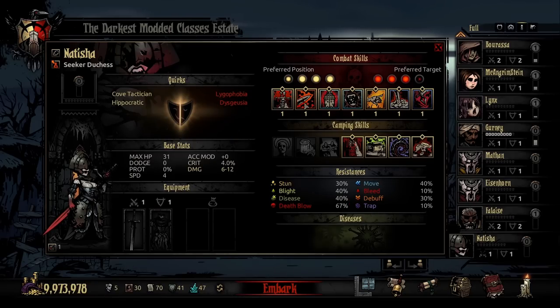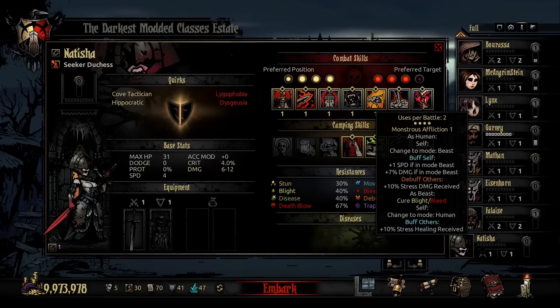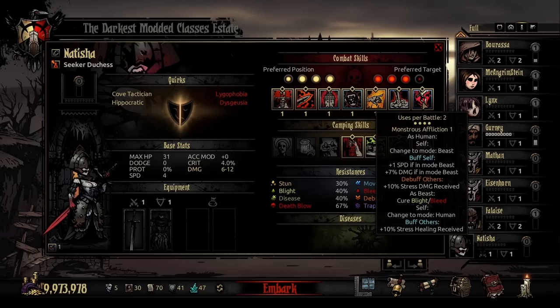Now it's time to transform her into the beast — that ability is called Monstrous Affliction. Also usable in any position, it can only be used twice per battle, so you really want to be choosy about when you bring her in and out of beast form. Upon activation, it buffs herself plus one speed in beast mode as well as plus 7% damage, but it also debuffs the rest of your party members for plus 10% stress damage received for three rounds. And here's the kicker — when you transform her back to human, you cure bleeds and blights on herself and then buff the rest of your party to plus 10% stress healing received, helping them catch up and calm down.